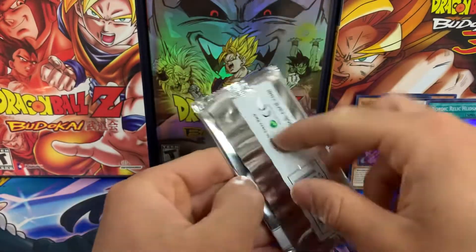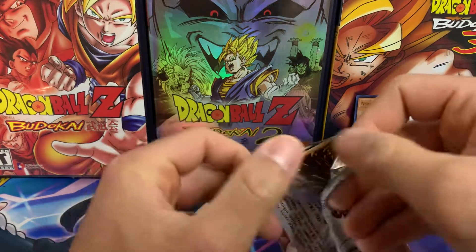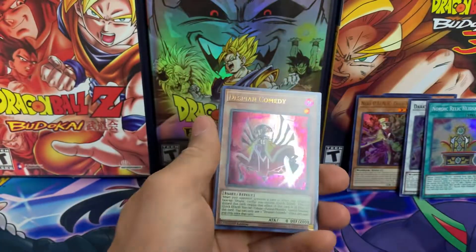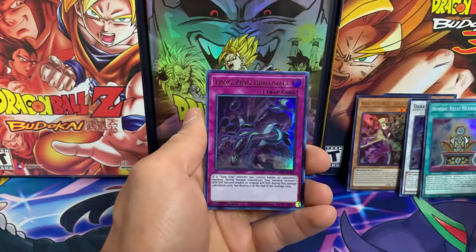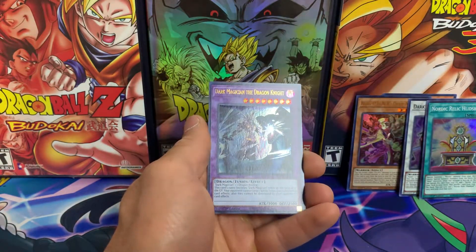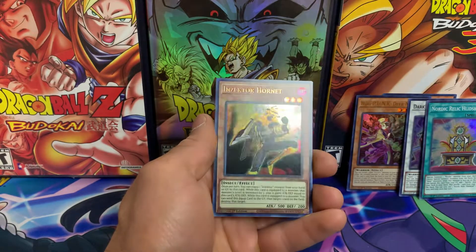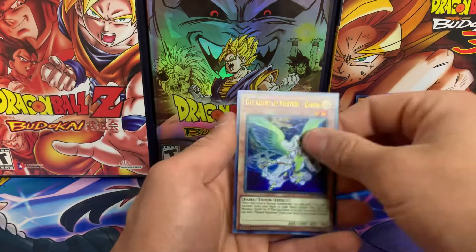As we get into our second to last Ghost from the Past 2 booster pack, I should be having a pretty awesome mail day coming up pretty soon, so be on the lookout for that. I think that would be super enjoyable for everyone. Whoa — Dark Magician and the Dragon Knight, another very cool card. And then Inzector Hornet. And one more — The Agent of Mystery Earth. Cool.